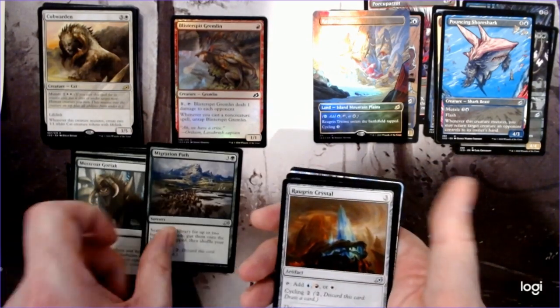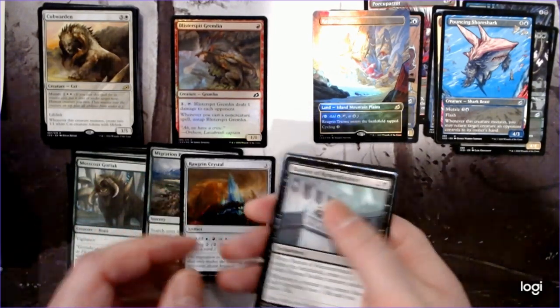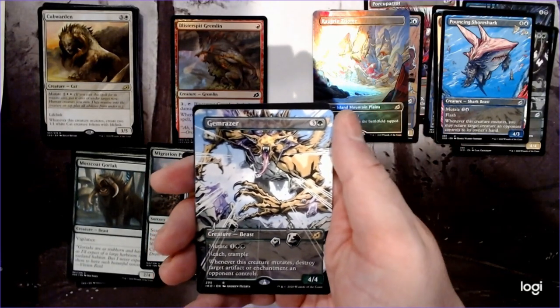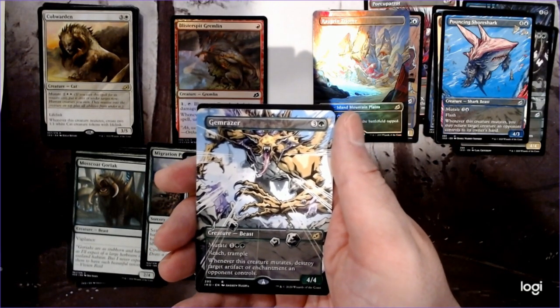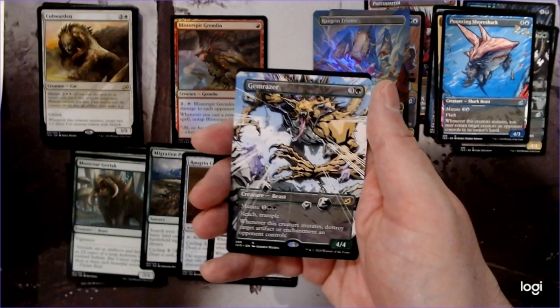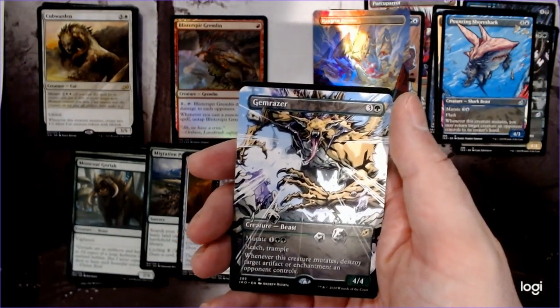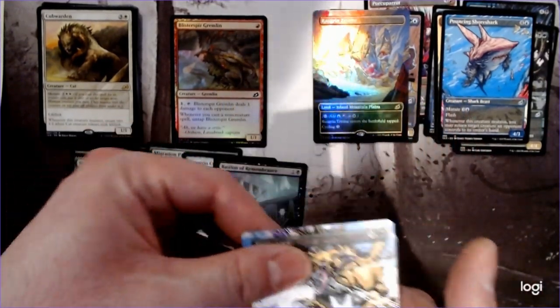Another Migration Path, a Crystal, a Bastion of Remembrance, and a rare — Gemrazer. This one destroys target artifact or enchantment an opponent controls. Look at him, he's ready — looks like he'll be destroying more than just artifacts and enchantments, he'll just be destroying people.